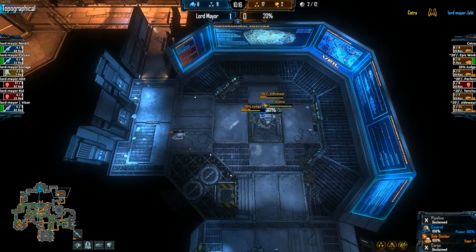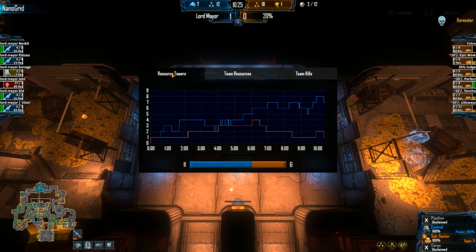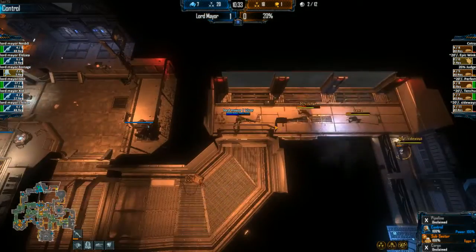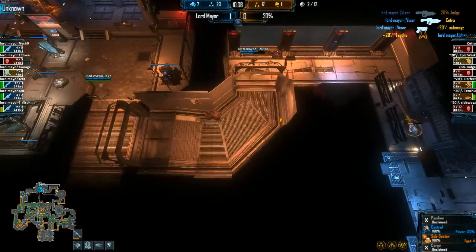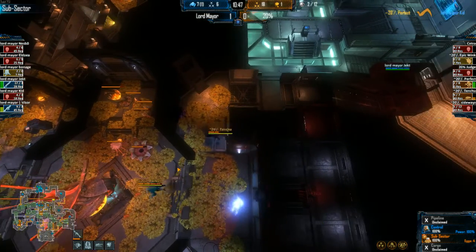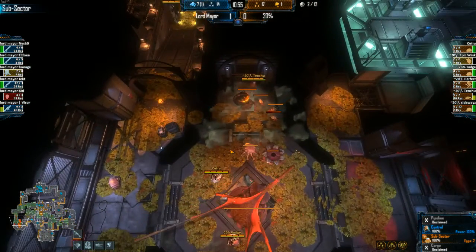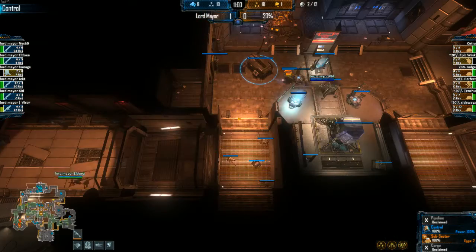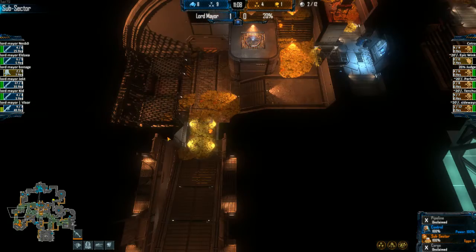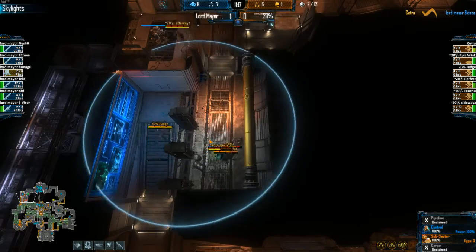Sideways working on the topographical RT — Cetra, judge, and sideways trying to take it down. 11 RTs being lost by Lord Mayor, only six harvesters for 20% — however Lord Mayor is sitting on seven extractors versus just one for 20%. One fade out on the field — Cetra can go fade, as well as Tenchu and sideways, so potentially four fades on the field. They'd be going up against weapons one, armor one, shotgun marines. Sentries have been put up in control on the west entrance — the entrance all these fades are coming into.